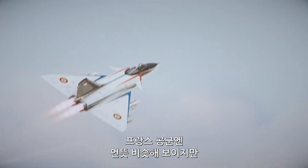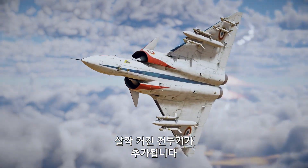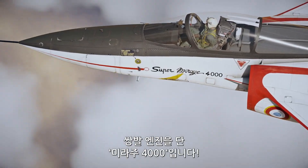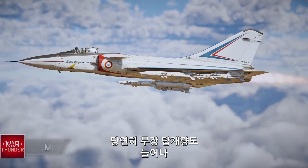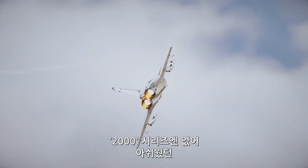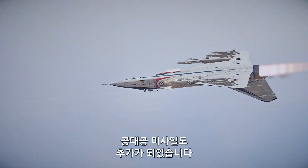The French Sky Fighter series receives a new jet with a familiar shape and an unexpectedly large frame. This is the twin-engine Mirage 4000. Naturally, it has an even higher payload capacity, including more air-to-air missiles that the 2000 series often needed.